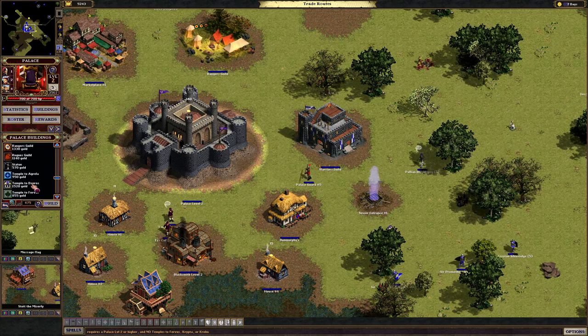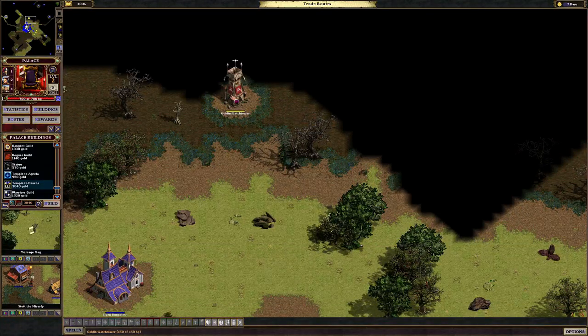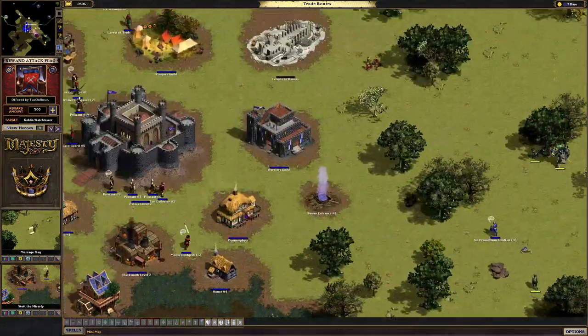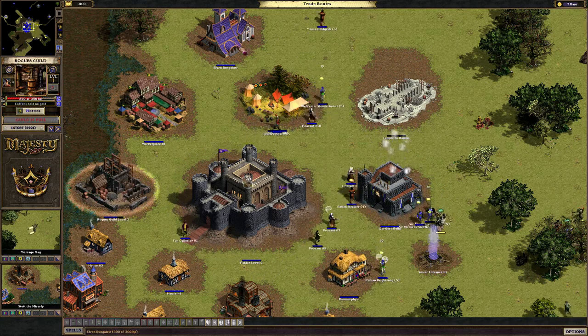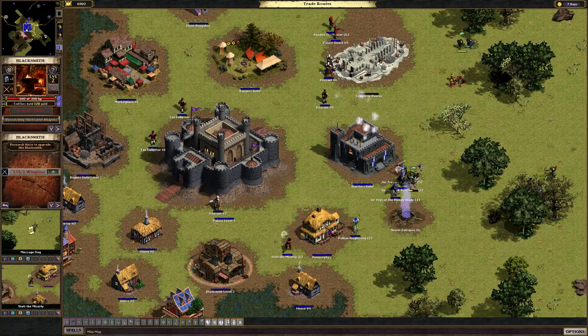Oh, we can get a temple to Doros - I thought we didn't have temples here for some reason. But I'll have a goblin watchtower, oh dear. Getting Majesty 2 flashbacks here. Let's see about that. I'm kind of losing an overview over how many caravans we have saved or lost, but whatever.